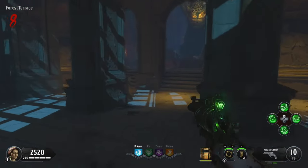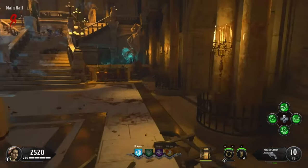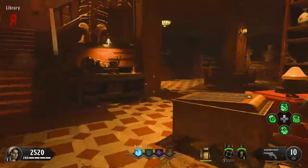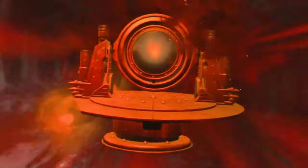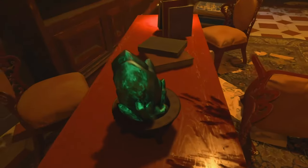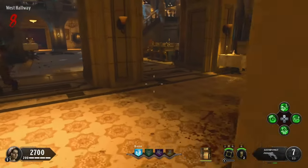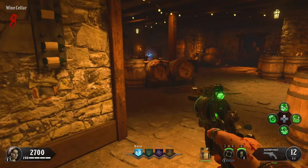Now, to start this easter egg, you need to go back and gaze into all three of the stones you previously used to open Pack-a-Punch, but this time gazing will show you an atlas, an effigy, and some knights. These are the three steps you need to do to get to the boss fight. You can do these challenges in any order, but for this video I'll show you the order I do them every game.